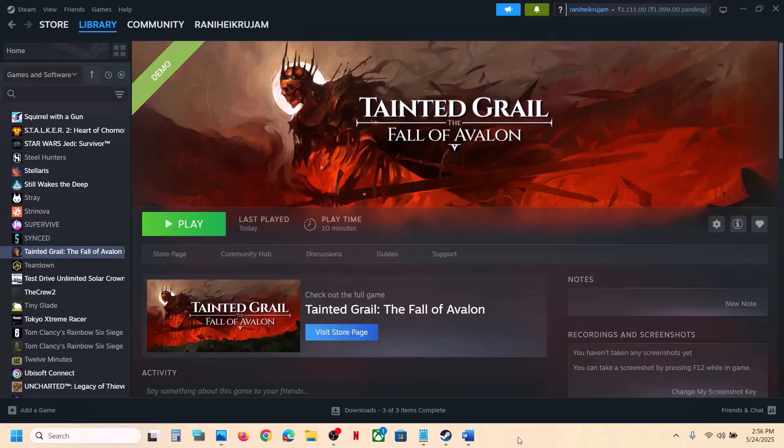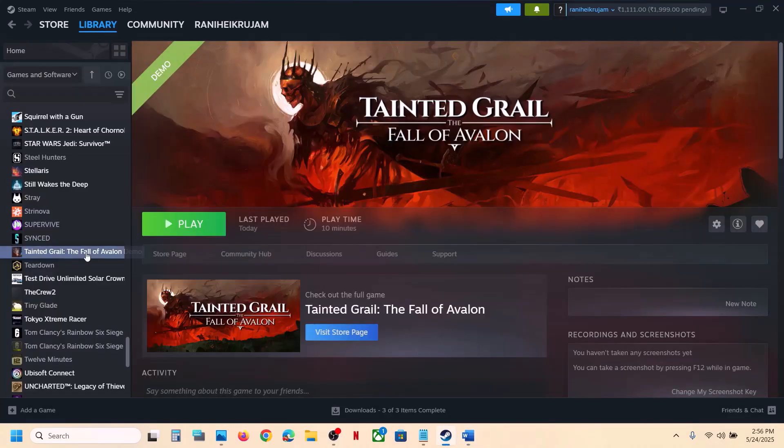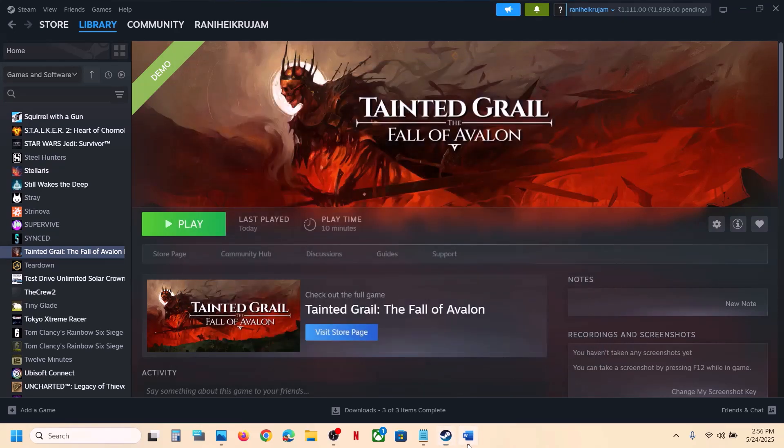The next step is to verify the game files. Right-click on the game, select Properties, go to the Installed Files tab, and click on 'Verify integrity of game files.' Once verification is 100% complete, launch the game and check.